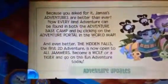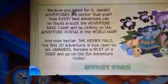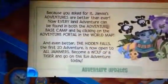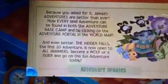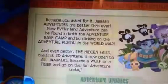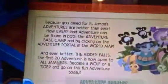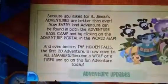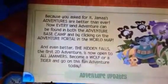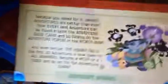Let's do the next thing — adventure update. Ooh, I love adventures. Because you asked for it, Jammers, adventures are better than ever. Now, every land adventure can be found in both adventure base camps and by clicking on the adventure portal in the world map. And even better, The Hidden Falls — the first 2D adventure — is now open to all Jammers. Become a wolf or a tiger and go on this fun adventure today. I can't actually wait for that. Yay!